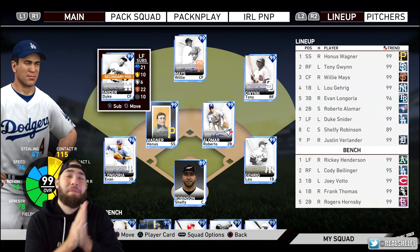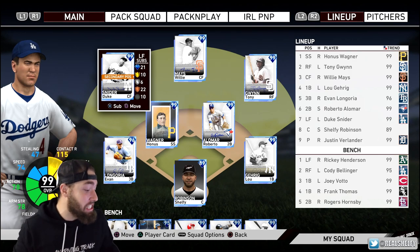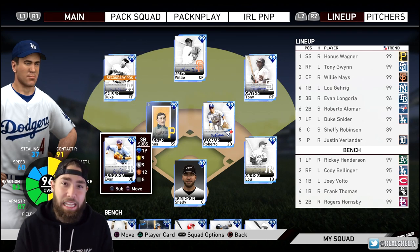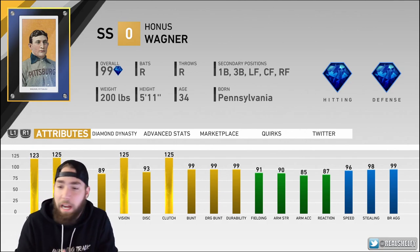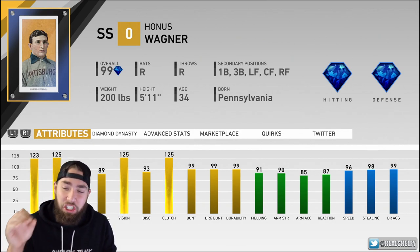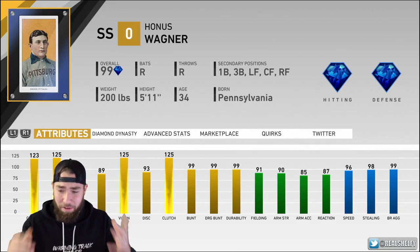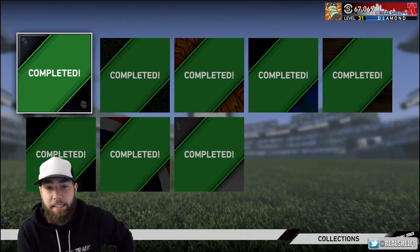Honus Wagner gameplay — we finally went ahead and unlocked him. I got up at 7 a.m. for a bright and early recording. Last night, live on Twitch, we unlocked the 99 card. He can play shortstop, third base, left, center, right, and first base: 123-125 contact, 88-89 power, 125 vision, 96 speed, 98 stealing, diamond fielding, 90 arm strength, 87 reaction.